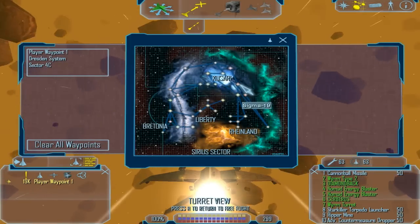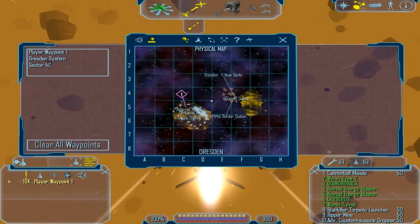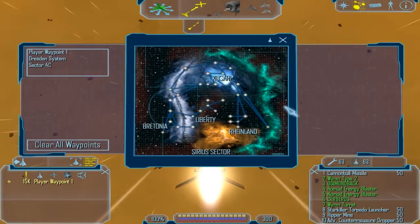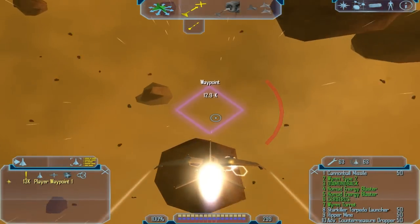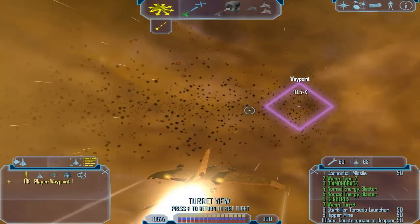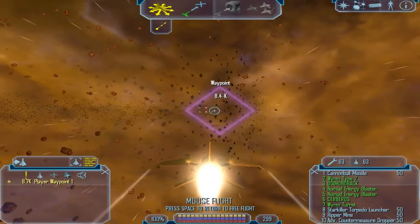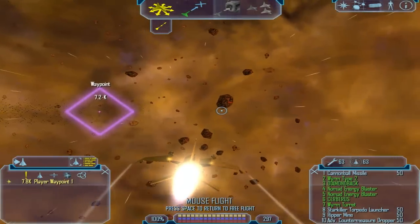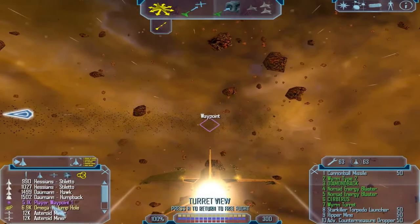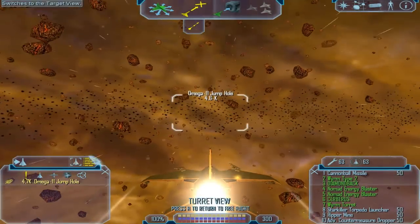There are no real jump gates in this system, so you have to look around. I think there are a couple of jump holes in this system but it's kind of unpopulated compared to some of the other ones. As for other places I might want to go - these Hessians are okay with me, and there's the Mega 11 I was looking for. The red Hessians are also pirates but they're okay with me as well, which is pretty nice.